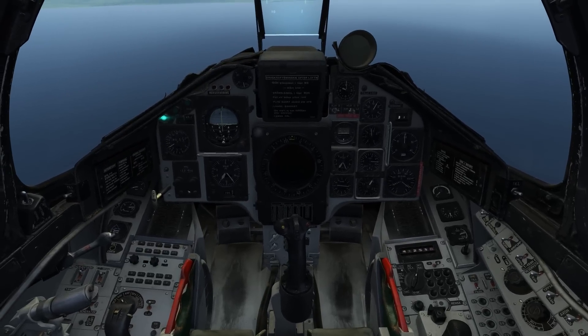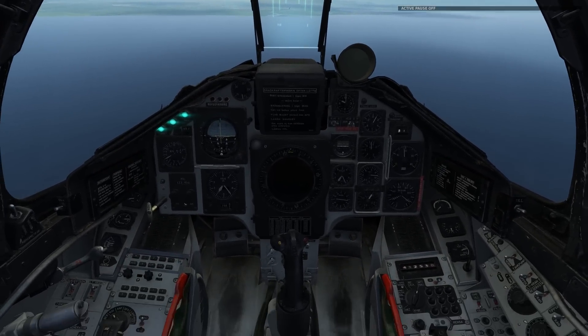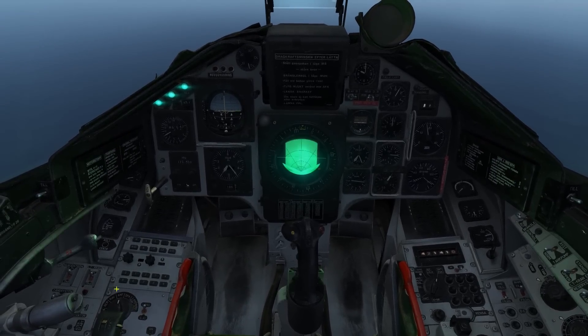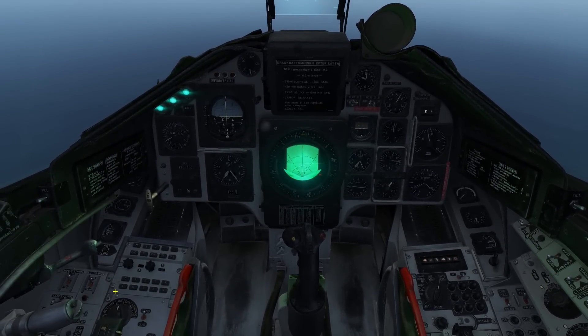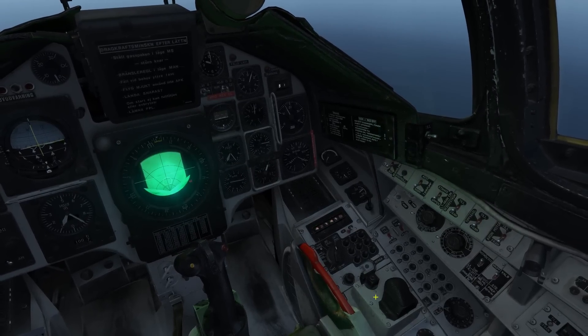First let me unpause this mission and enable the altitude hold so we can set up everything how we need it. Now here we want to go into the master mode. We set it to ANF, or attack mode, and on the weapon selector we go into attack mode as well.